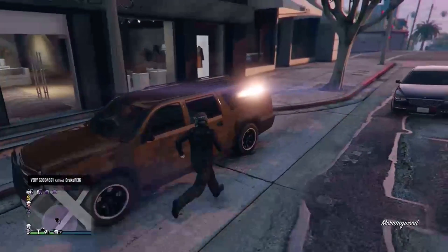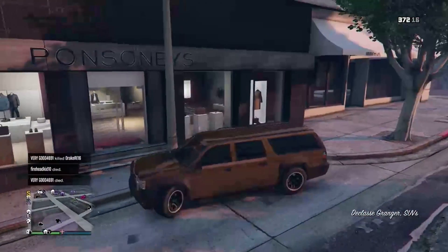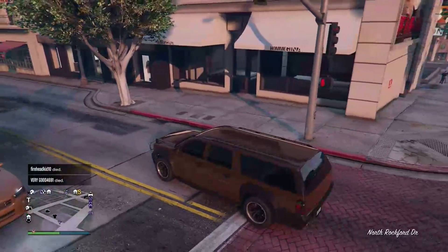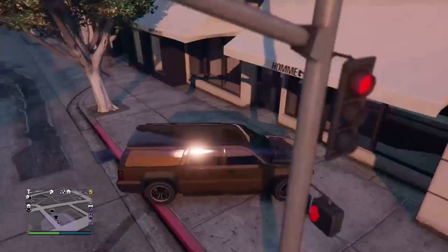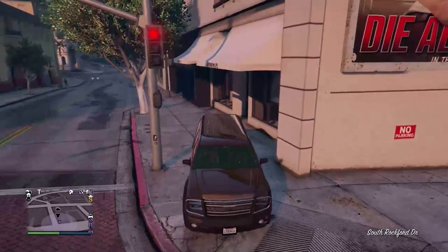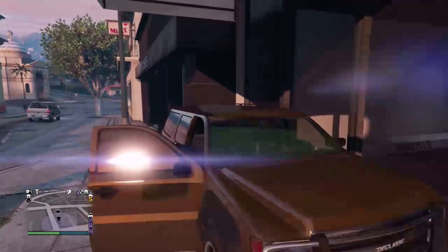You're gonna need a SUV or a truck like this. You're gonna see the Pawns Boys clothing shop, and right next to it you're gonna see this other shop that doesn't have anything inside it. You're gonna back up just like this into the wall and then exit out the other side.